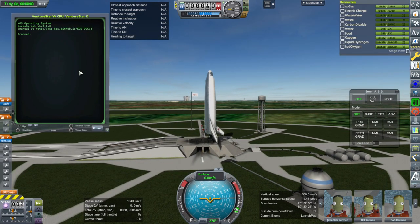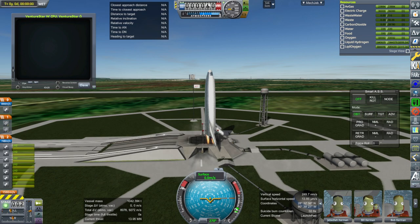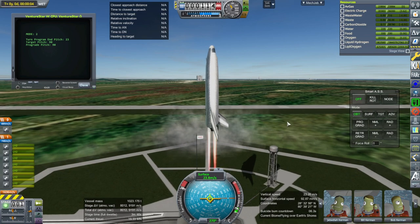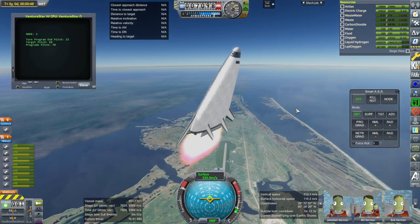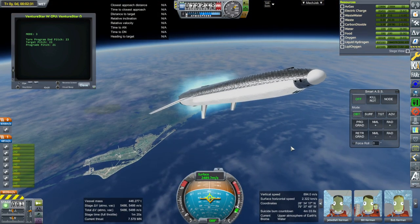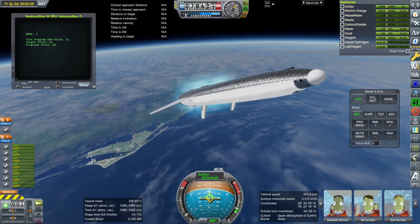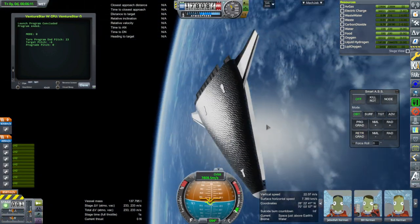Launch can be handled by KOS. Reentry still can't — I've tried to tweak the reentry script, but it still doesn't work. But at least it can handle launch. We are past the speed of sound. As long as we end up with more than 200 meters per second, we should be able to do everything. Everything looking nominal at this stage. We don't have dramatic staging moments with SSTOs. Okay, 233 meters per second left.